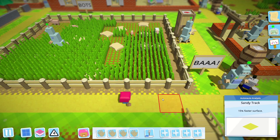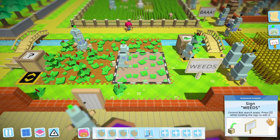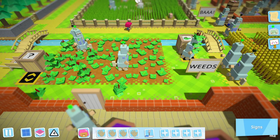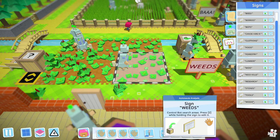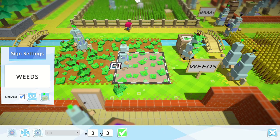Signs have always been useful to control bots, but today they become even more useful. Keep tabs on your signs with the new Signs tab. Now you no longer need to find a sign in the world just to edit it.